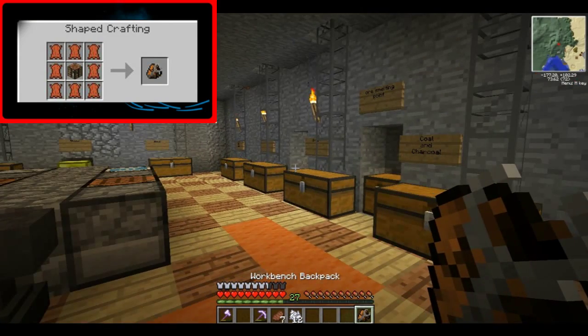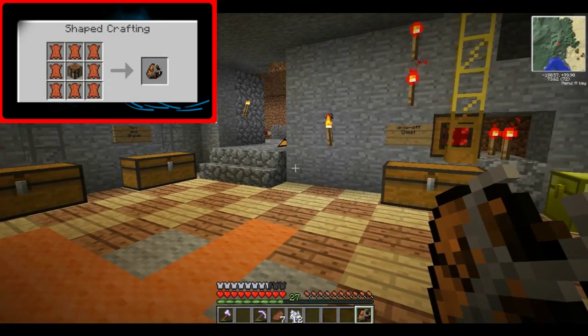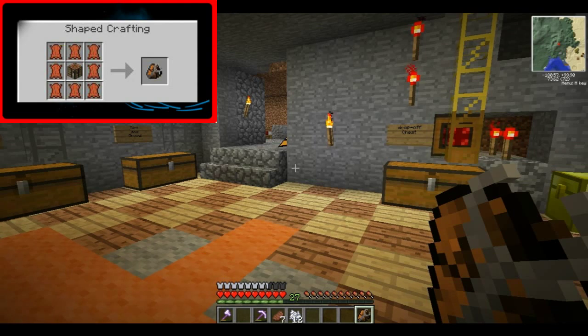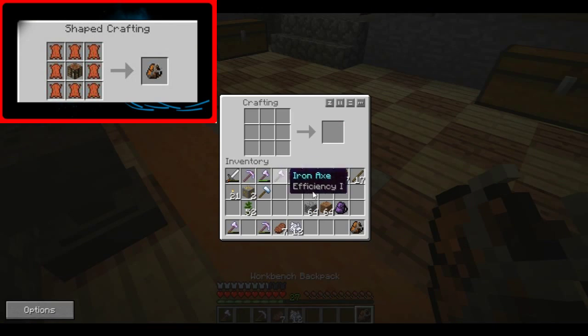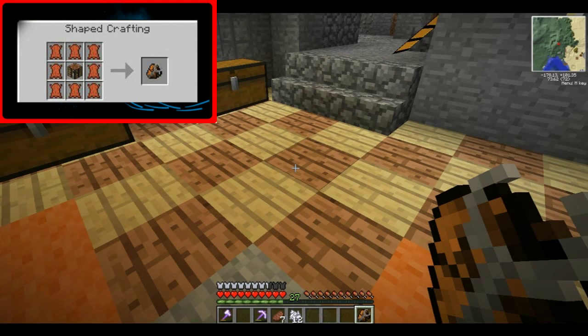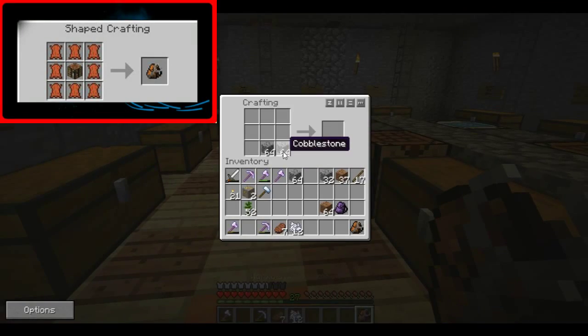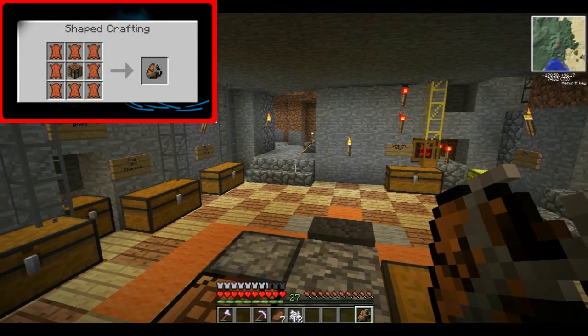Here is the Workbench Backpack. It only comes in one colour — you can't have a red one, orange, purple or whatever; it just comes in this colour by default. While holding the Workbench Backpack, right click to open. You put your stuff in there to make it and click there, then press your inventory button to get off. As I said earlier, you can also use this as extra storage — just open the backpack and leave items in the crafting area. The items are still there when you go back on, so in theory you can use this as extra storage.